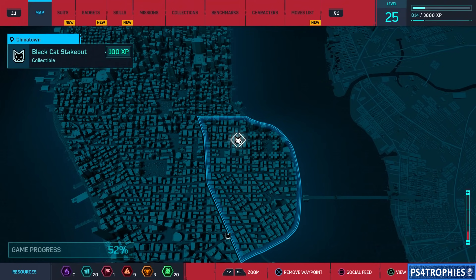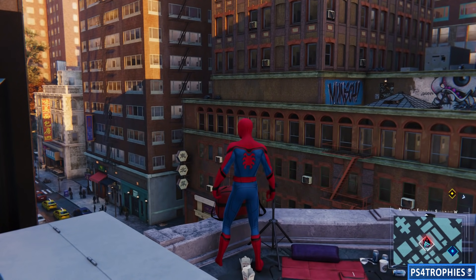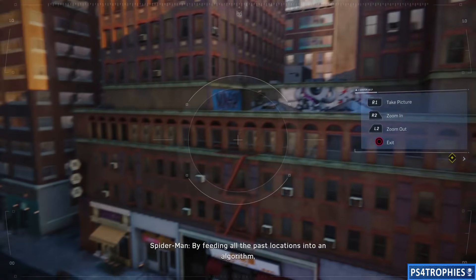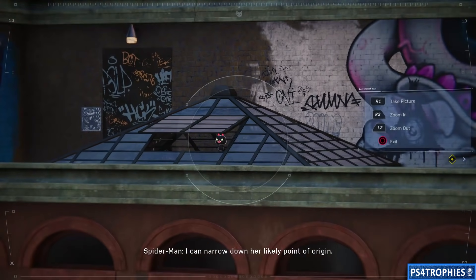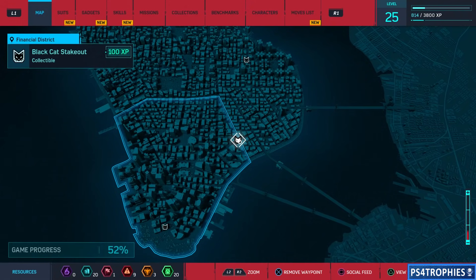Head over to Chinatown — that's our next stop. For this one it's going to be about the same elevation; you just have to look a little to the right. Then there are two in the Financial District.